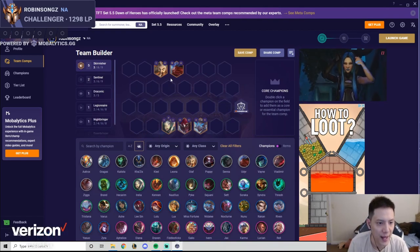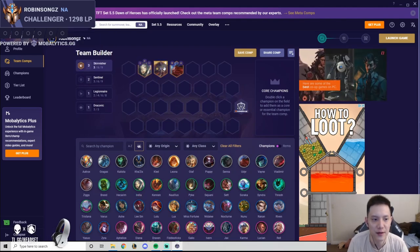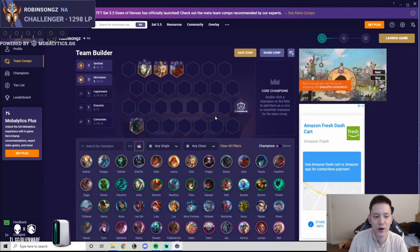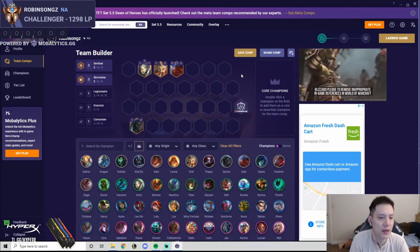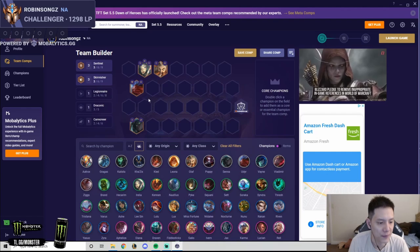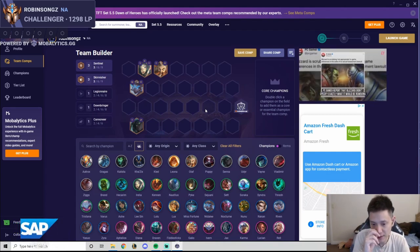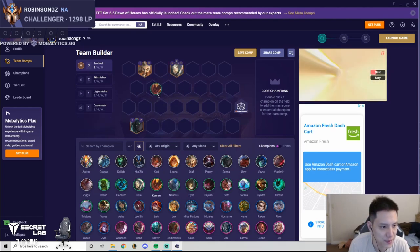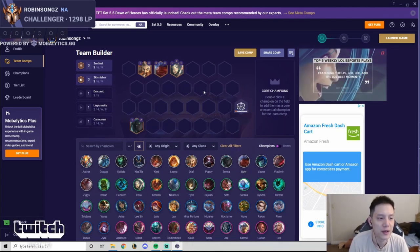The strongest three Skirm combination in my opinion is Olaf plus Aurelia, because Aurelia is also a Sentinel — you're one Sentinel away from three Sentinel. The third Sentinel you usually play is Senna, a one-cost Sentinel who is arguably stronger than Pike or Rakan early game. A common level four board is Olaf, Aurelia, Senna, and Udyr. You do want a better Skirmisher than Udyr — Nidalee is the best because she can carry you all the way through stage two, three, and four with the right items.